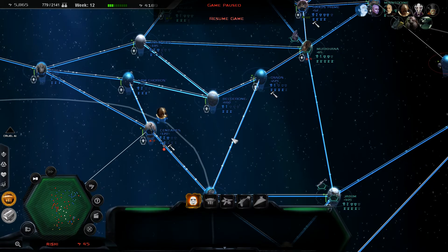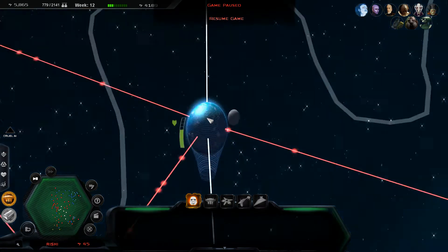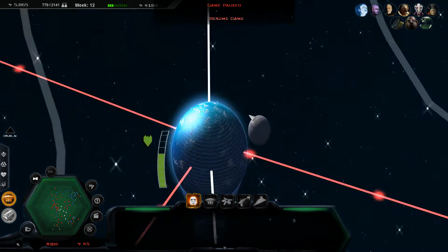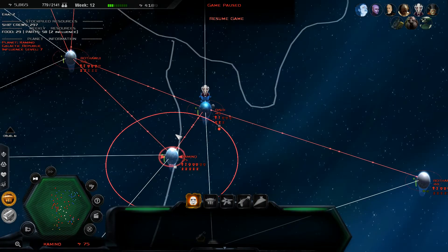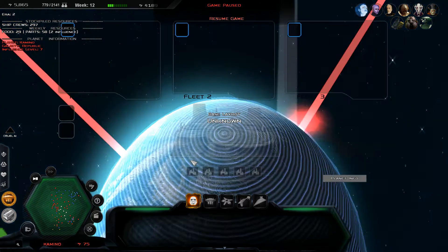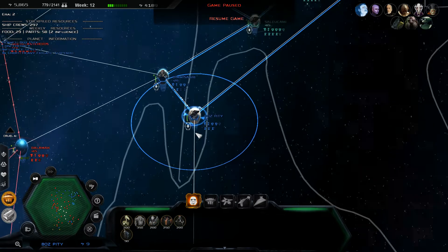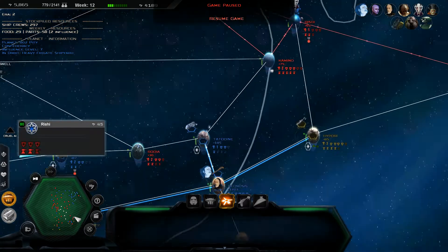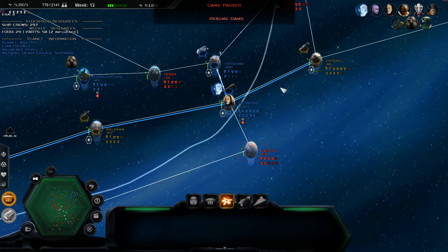In the last episode we managed to conquer a lot of the Outer Rim. We then did an attack on Rishi, which I thought was the Rishi Moon — which would be the moon there — which had that Republic listening outpost protecting their forces on Kamino. We are pressing out and we'll be attacking that today. The reason we want to do that is, for roleplay purposes, to stop the production of clones, and then regroup our forces in the Outer Rim.